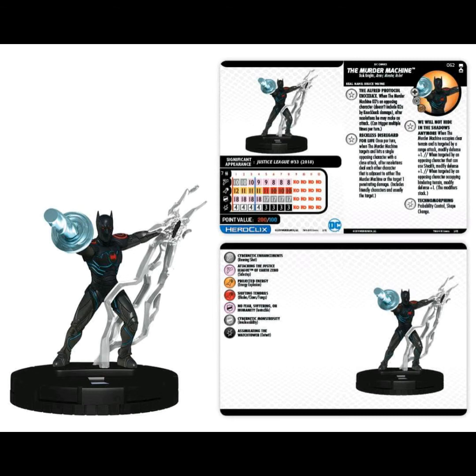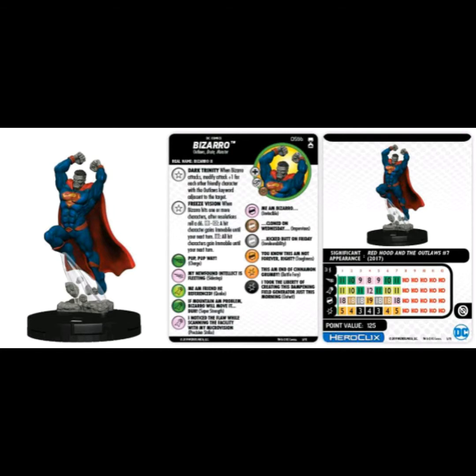Next up, Bizarro — Superman-based but just called Bizarro. He's a Prime Super Rare at 125 points with Outlaws, Brute, and Monster keywords. Dial has Battle Fury, Toughness, Invulnerability, Impervious, Invincible, Outwit, Charge, Sidestep, Quake, Super Strength, and Precision Strike. 'Dark Trinity' trait: when Bizarro attacks, modify attack plus one for each other character with the Outlaws keyword adjacent to him or the target. 'Freeze Vision' trait: when Bizarro hits one or more characters, roll a d6 — on a four or five, a hit character gains Immobile until your next turn; on a six, all characters gain Immobile until your next turn.